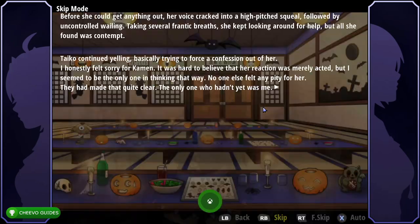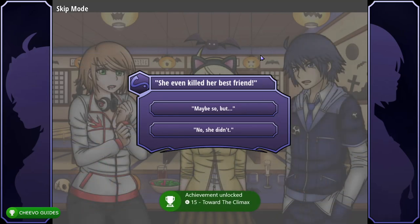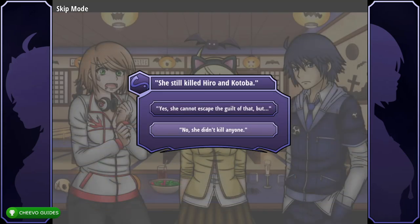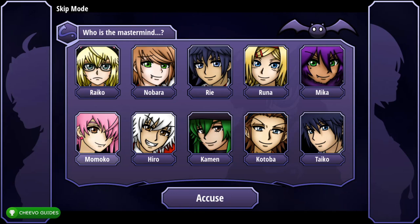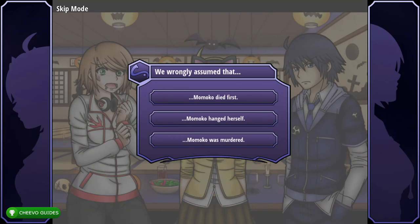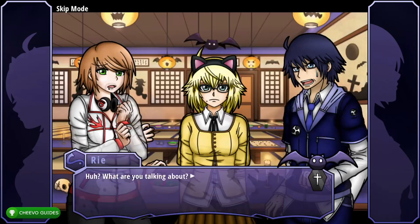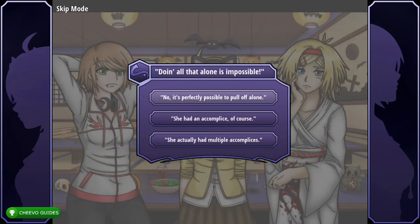Press the check mark on the upper center screen to end the investigation. Continue fast forwarding and you'll unlock 'Toward the Climax' for finishing Chapter 4. Choose 'No she didn't,' then choose Momoko and accuse her. Choose 'No she didn't kill anybody,' press Momoko and accuse her again. Next choose 'Momoko died first,' then 'No, that's impossible,' then 'She actually had multiple accomplices.'